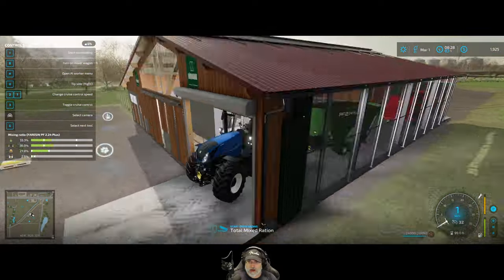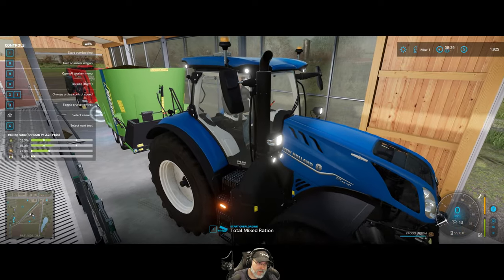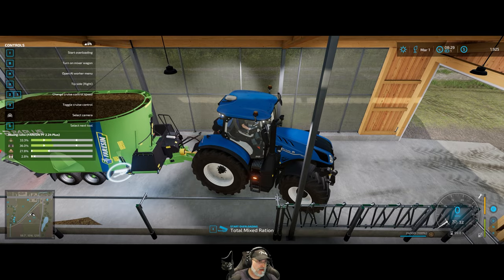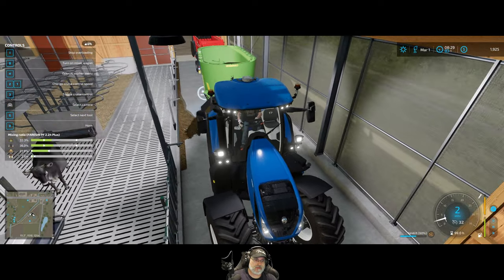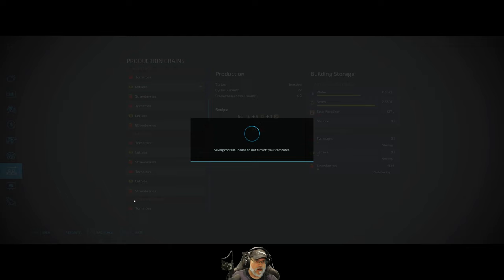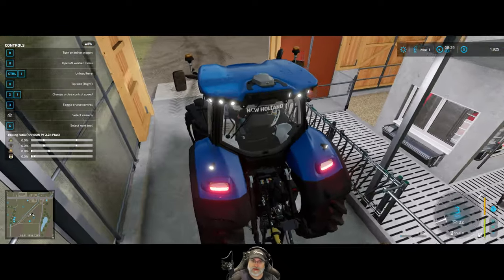We don't actually have to spread it out evenly - it's kind of fun for realism but it's not required. That's about as far back as we can go. We want to make sure we are tipping on the right side, which we are. There you go, cows - come and get it! That should get them fed. They have even just a little bit more than they did in January, so they're good for another two months. We'll keep feeding them every two months.